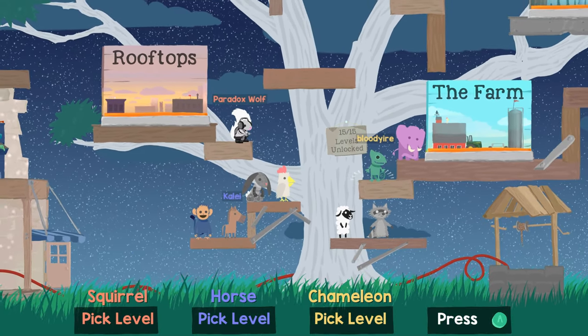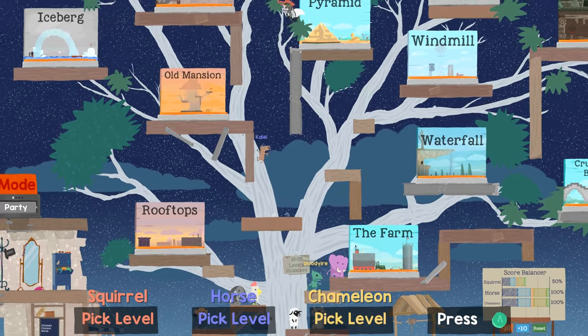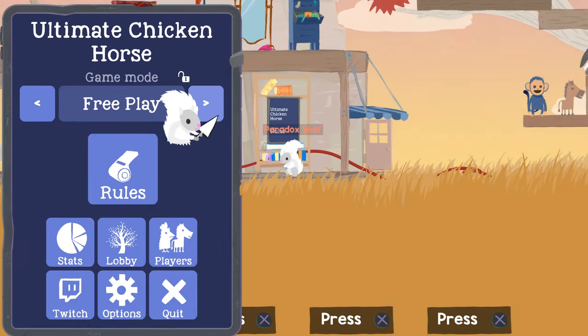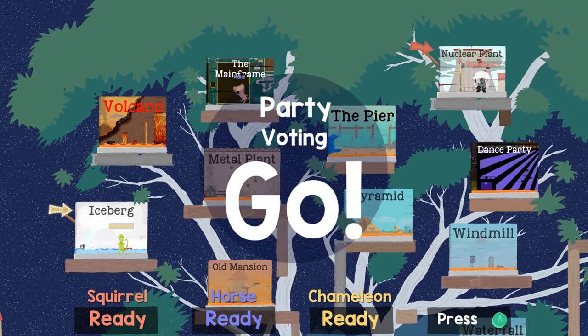The lobby of the game starts you out in a treehouse with your currently unlocked levels scattered across the branches, and your adorable animals waiting for you to choose which one you'd like to play as. From here you can invite your friends and modify the rules and game mode to your liking. Once you're set up, each of you climb up to whichever map you'd like to play to vote for it.